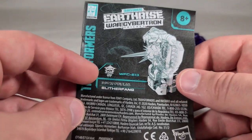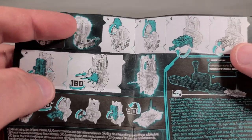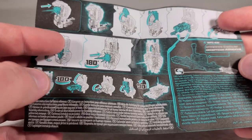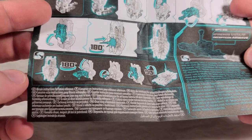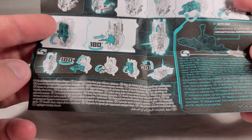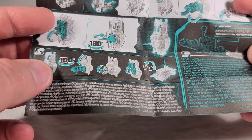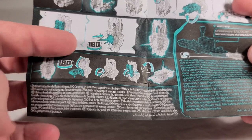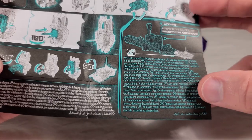Here's Slitherfang on the front of the instructions. There's the Quintesson faction symbol. This shows you how to attach his blast effect, and this shows you how to transform him into his shield or ramp mode. Basically, if you want to convert him from a shield to a ramp, you have to back him out a bit and flip his little peg in, which makes sense. And then this shows him connected to Airwave.